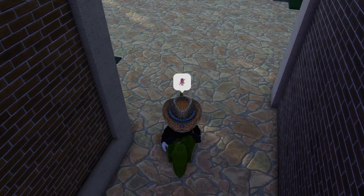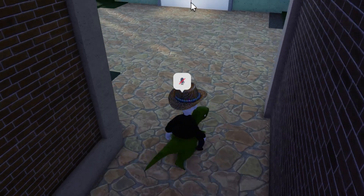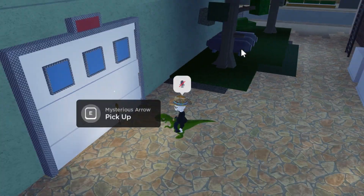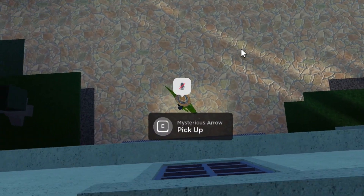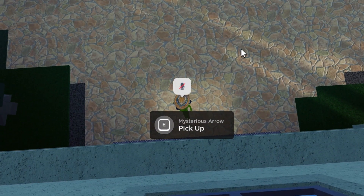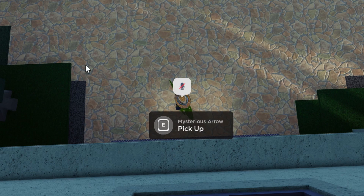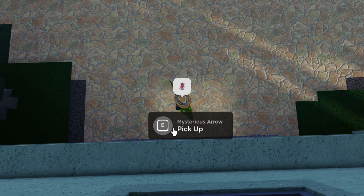So when you find an arrow, or any item like rocks or whatever is on the ground, go up to it but don't pick it up yet. You're going to zoom your camera all the way out and put your camera on top like this. Then instead of holding E, you're going to click instead of holding E.